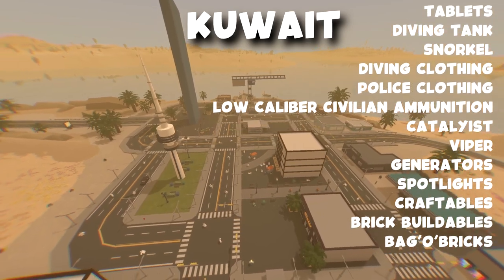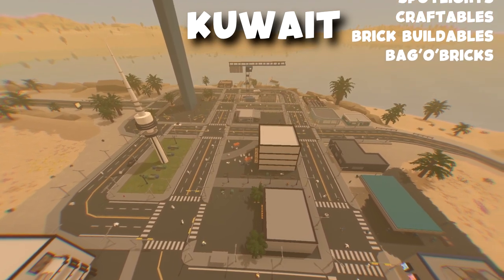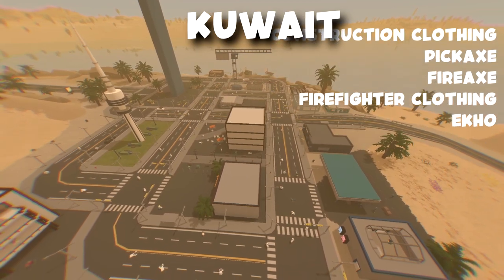Also in Kuwait city you can find catalysts, vipers, generators, spotlights, craftables, brick buildables such as brick walls and brick doorways, bagel bricks, construction clothing, pickaxe, fireaxe, and firefighter clothing.